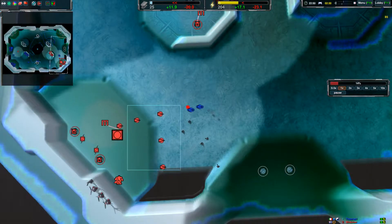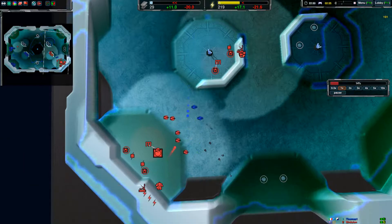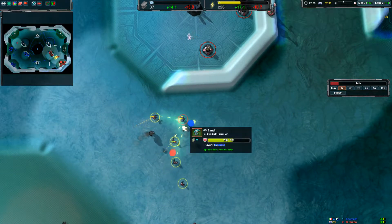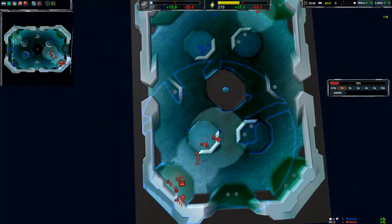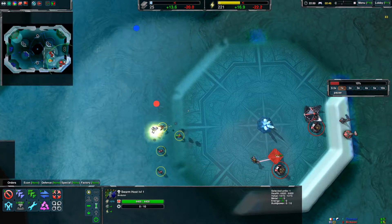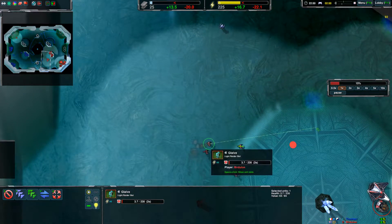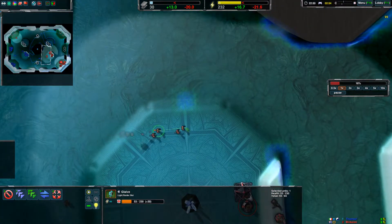Now with four glaives you can easily take these and lose one glaive and kill two bandits. You lose one glaive and kill two bandits, then your commander is stationary again doing nothing. And you kill another bandit without losing a single glaive — that's nice.